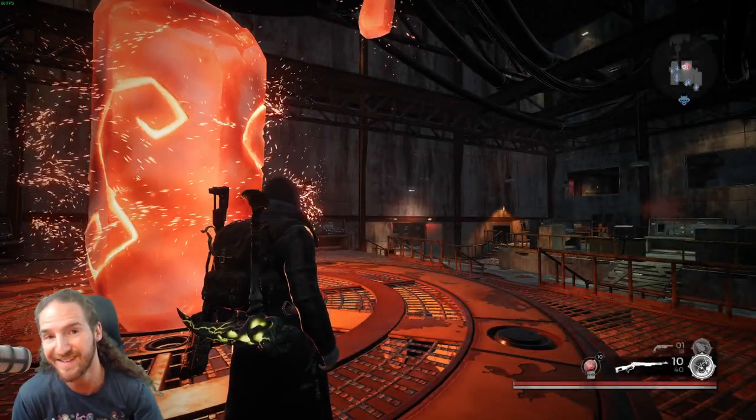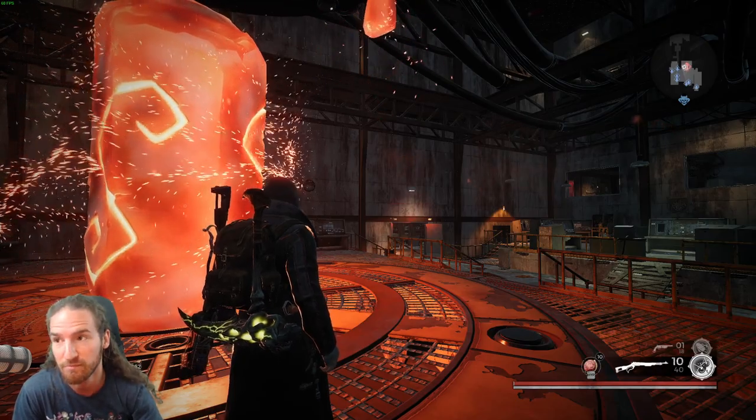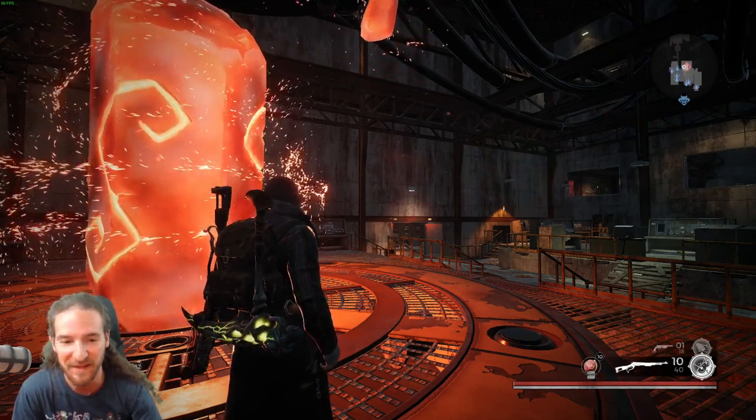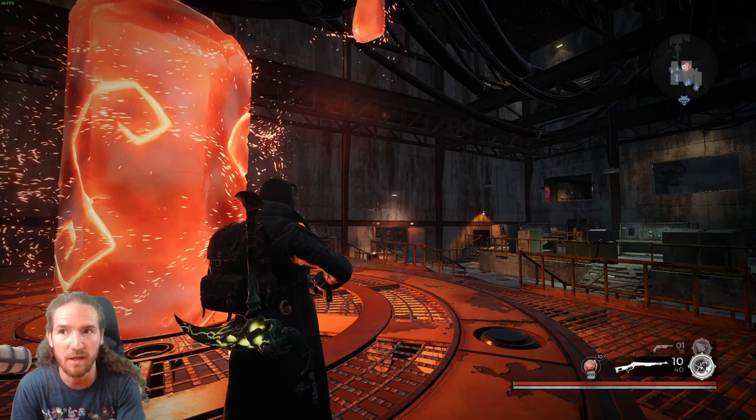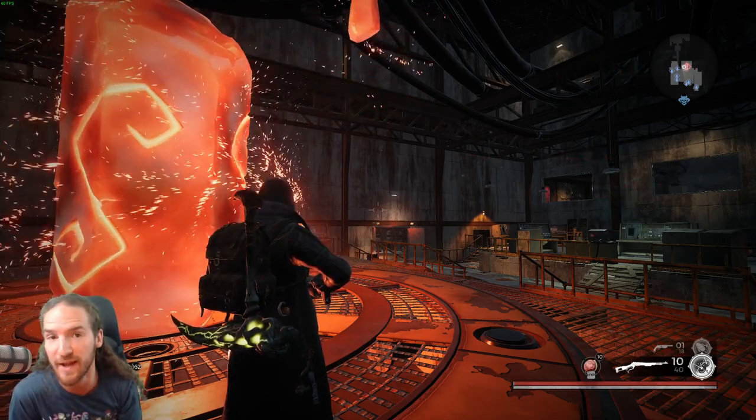Hello! Today we're going to go over how to get the Soul Ember Ring and the Evocation Trait. These are obtainable in a randomly generated dungeon in Corsus called the Circlet Hatchery.